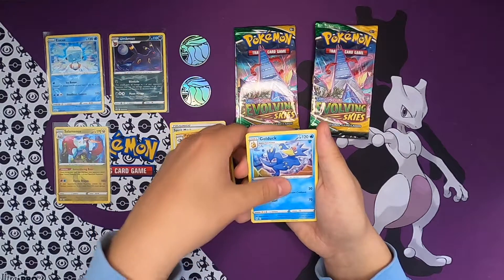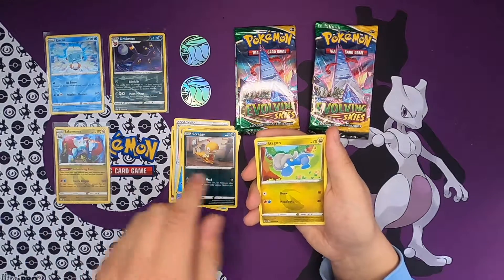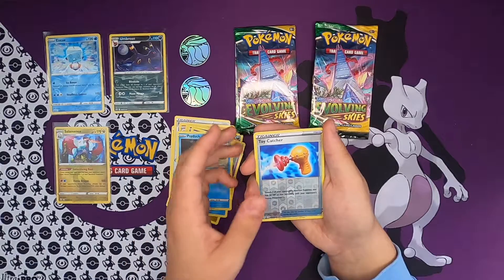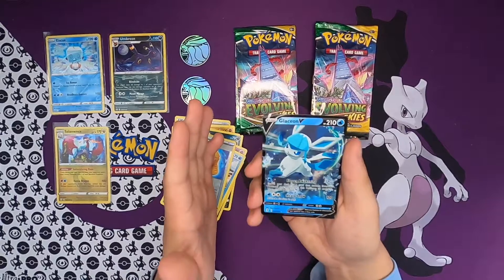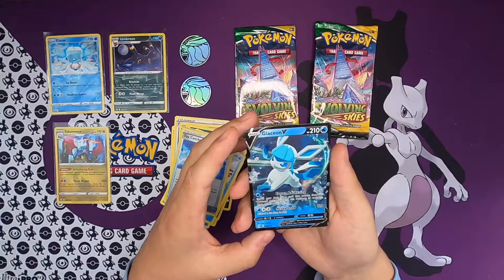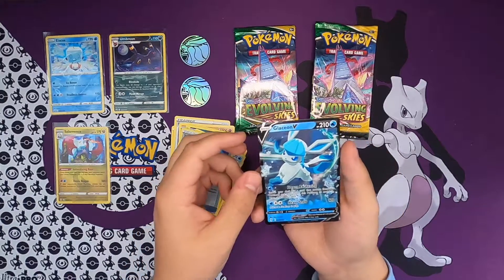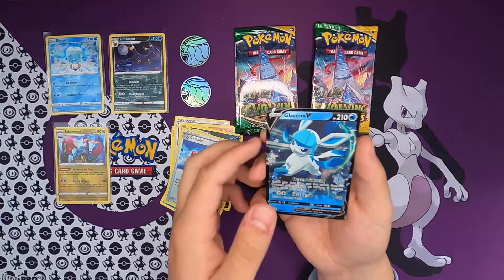We got Golduck, Scraggy losing his pants, Bagon looking up at his big brother Salamence, a Wailmer, a Psyduck, a Swablu, a Swablu. And for our rare - yes! Our first Eeveelution of this set! We got a Glaceon V, very very cool artwork. Unfortunately it's not the alternate artwork, but look at that - it's a very cute Pokemon, Glaceon V, sleeving it up.